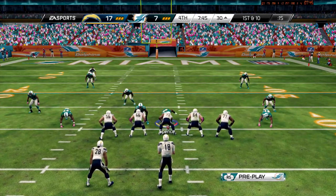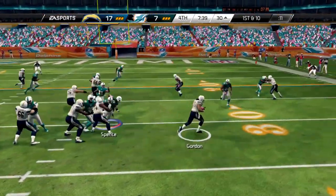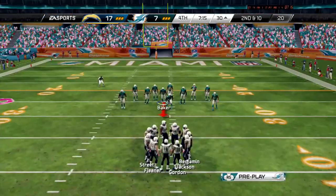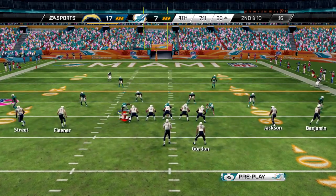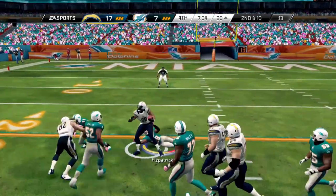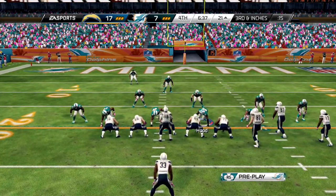They've got the ball again with seven minutes left in the fourth quarter, still up by two scores. Melvin Gordon gets a handoff but we get on top of it — he can't find much room. On the next play they come out with four wide receivers, hand it off to Gordon who runs forward and falls for almost a first down with about 30 inches to go.